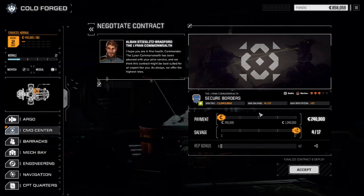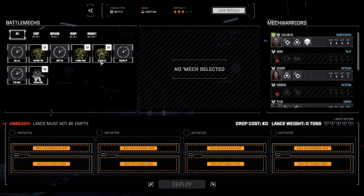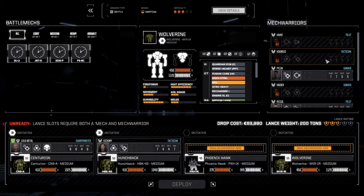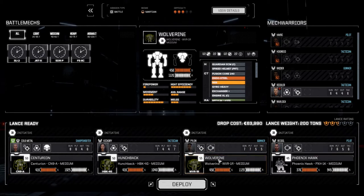Let's negotiate the contract and we're going to go for full salvage. The last few missions we've had against the abandoned side, we've had a pretty good chance of picking up good salvage and they haven't been that tough to fight. Let's pull our pilots out from the last lance and get our main lance in - Phoenix, Cold Metal, Hickory in the Hunchback, Pylon in the Phoenix Hawk, and Recoil in the Wolverine. Actually, Pylon has got the upgraded Wolverine, so we'll go this route. Let's deploy and get this done.